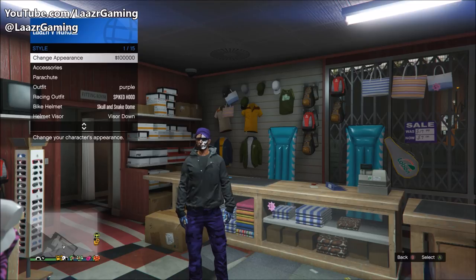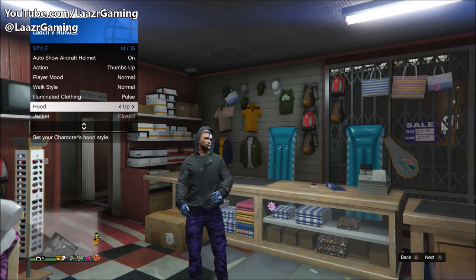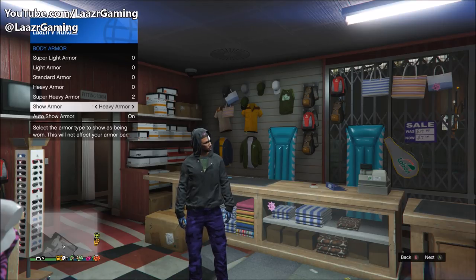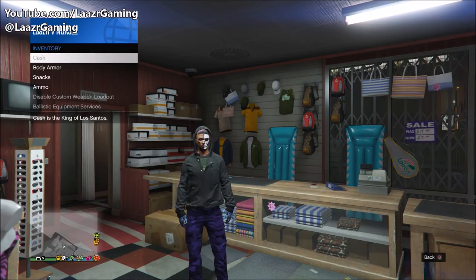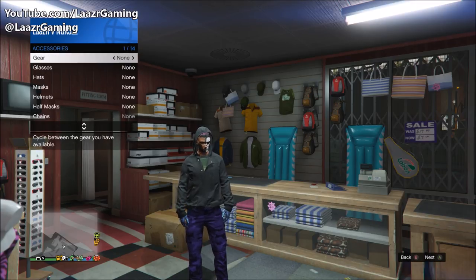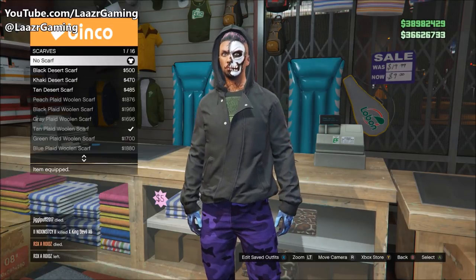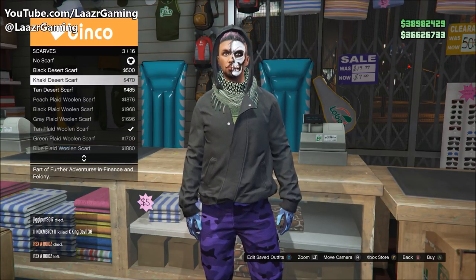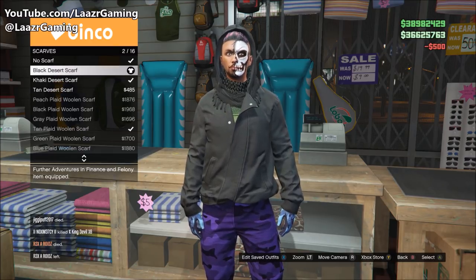Once I apply the rebreather, I can then remove it and it removes the hat from my character. Now go down to your hood and put it up on the jacket. Back out and pull up the interaction menu again and equip any body armor — it doesn't matter which type, just put it underneath your jacket. By doing that, you can now go back to the accessories section and also wear a scarf on top of this outfit. I went for the black scarf to match the jacket, but choose any color you like.